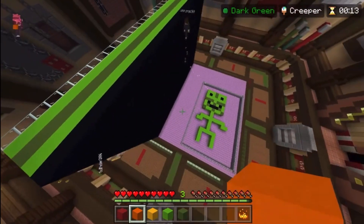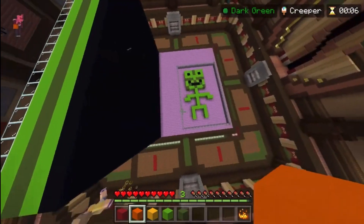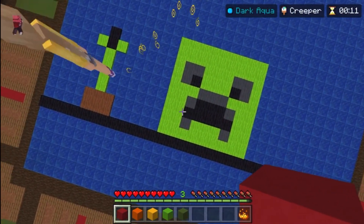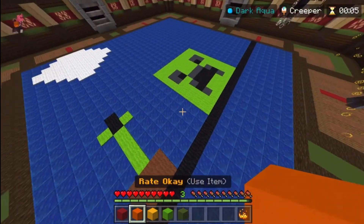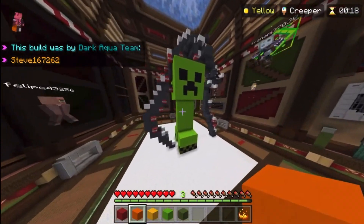This one — I don't understand what the concept was here. We've got a two-dimensional creeper head that has the shadows, which is what really messed mine up, and a cactus. I think it's not bad, but it's not great.